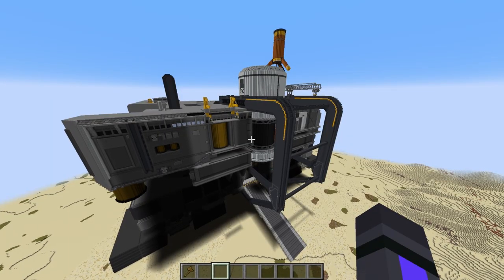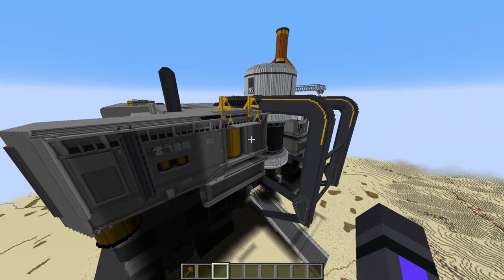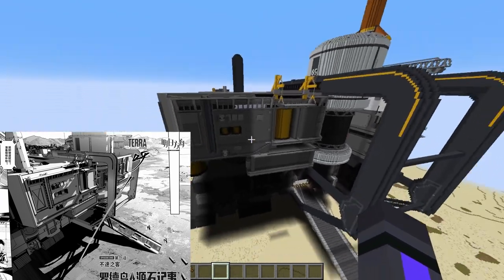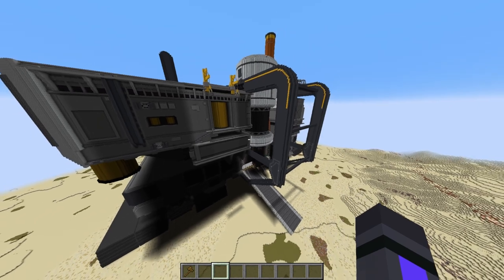Here we have finished the back of the landship. This is inspired by Rhodes Island's Record of Originium Prime Lab, that manhwa. In literally the first page, they have a spread showing the back of the Rhodes Island landship, which I didn't know about. So now that I know about it, I've built it.